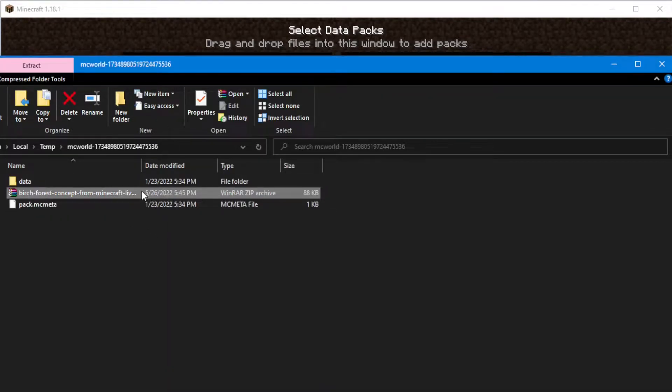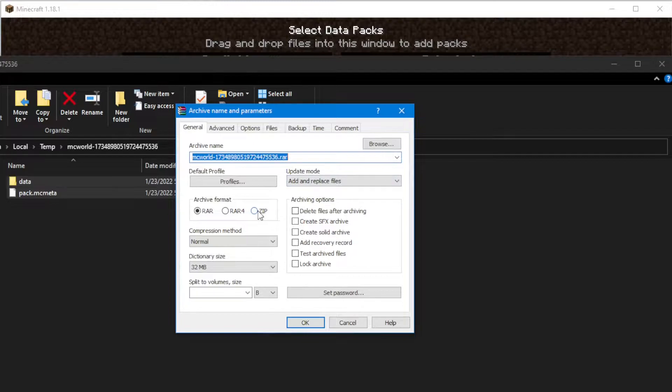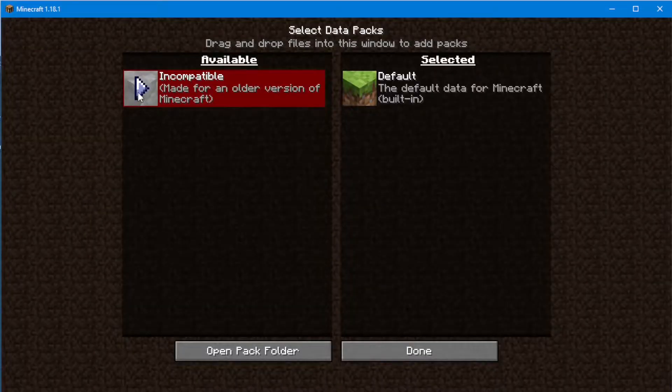Now we can delete the old one, select the two folders, right click, add to archive — and it's very important that it be a zip file. I rename that to birch 1.20. Very important to be a zip file. Press OK and it will now appear in Minecraft.